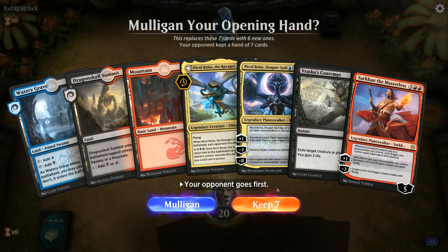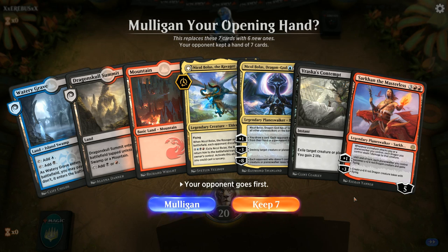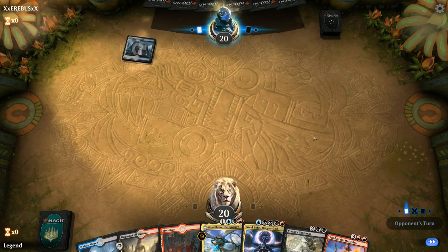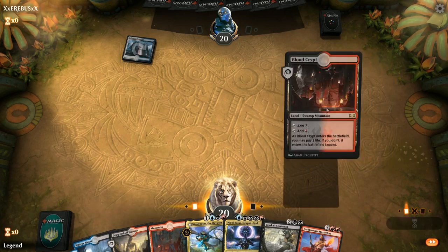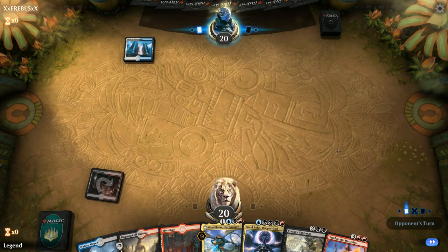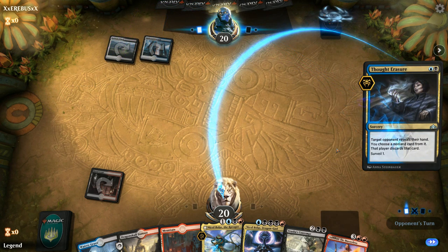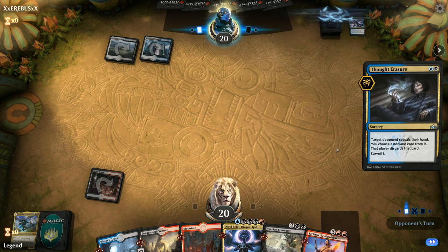On to the next one. We're on the draw and our hand is a little on the slow side, especially on the draw, so there are matchups where we'd mulligan this. But I think I'll keep and hope we're not facing a hyper aggro deck, and that we draw early ramp or cheap interaction. Opponent on Esper — a Thought Erasure on turn two. At least our hand is pretty good against Thought Erasure since we've got a ton of powerful threats. They take Nicol Bolas, which was our only proactive turn four play.